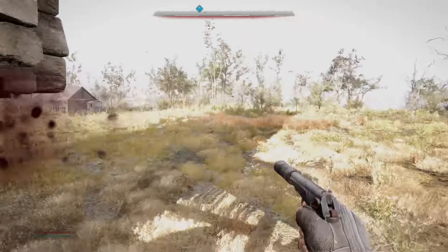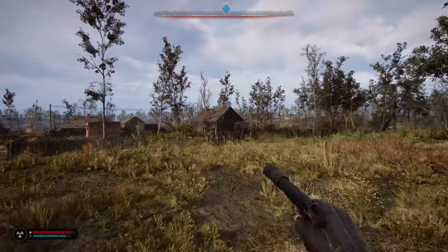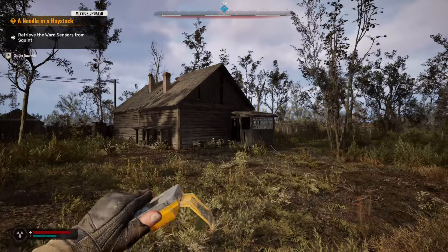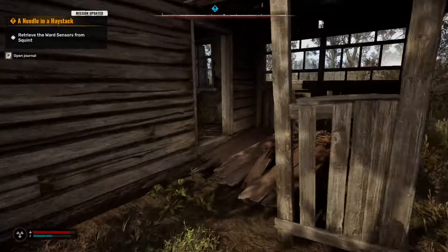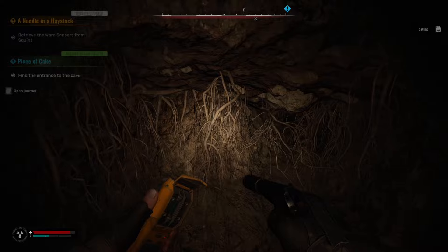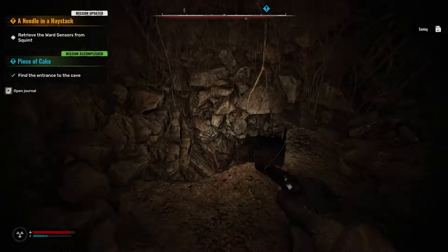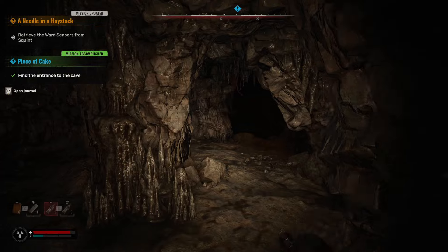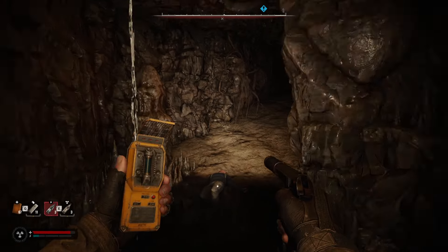What you do is you leave here and head over here to the west-northwest. There's this building right here. When you go down here, there's going to be one enemy that you're going to have to deal with, or you can just run right past him, which is what I'm going to do. We're going to go down here. Once you get down here you're going to want to run, unless you want to fight him. Head over this way and through here.